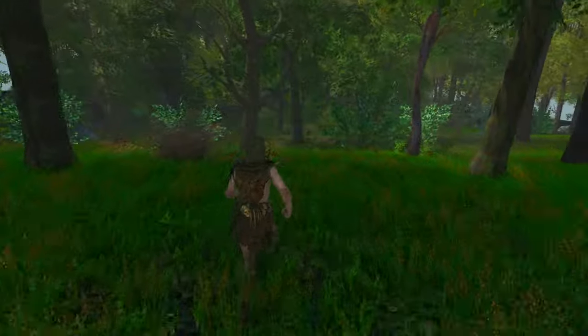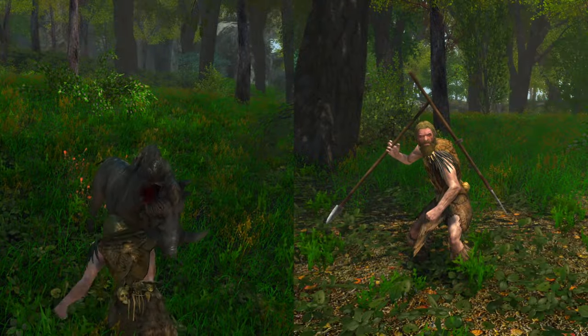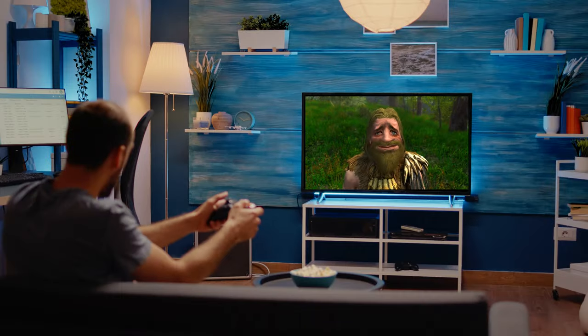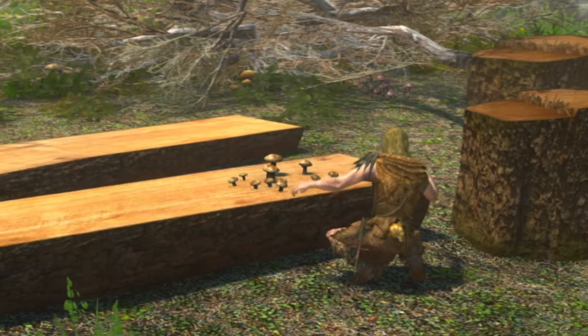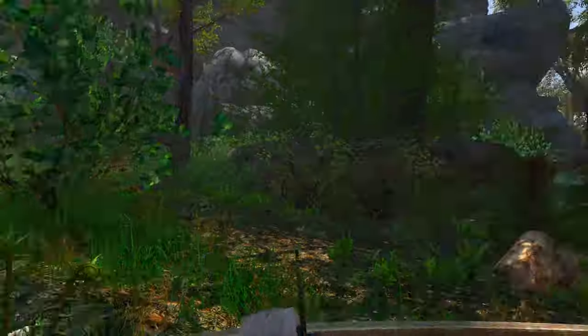Grog is a very basic early age man. He can run, fight and throw things. But other than that, there's not really much going on upstairs — and I'm pretty much a hypocrite saying that because it's basically me. In our first challenge, we will need to help Grog harvest supplies to build a campsite, go hunting for some food, whilst preferably trying not to die.